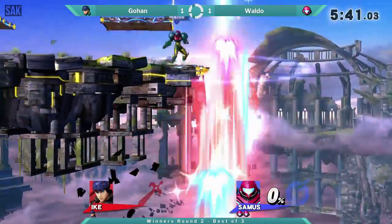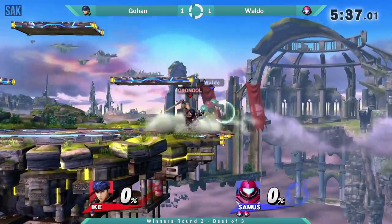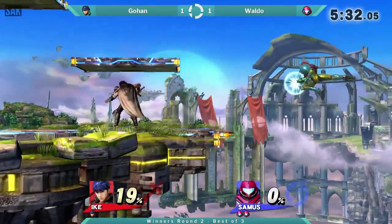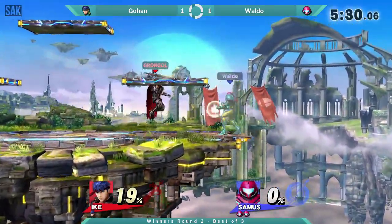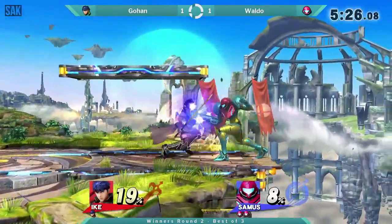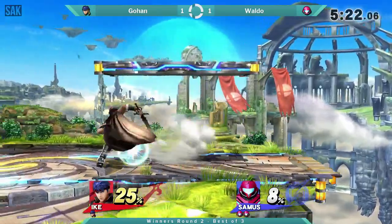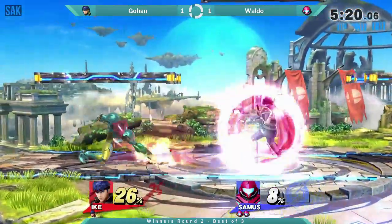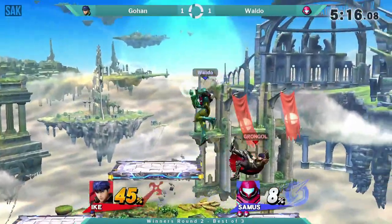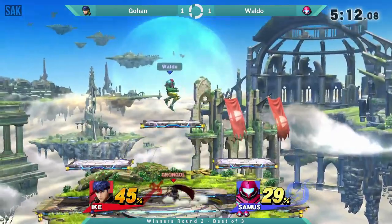Dash attack. Great down air from Waldo right there. Nair keeping Gohan at bay. I love Waldo's dash attack up air follow-ups.